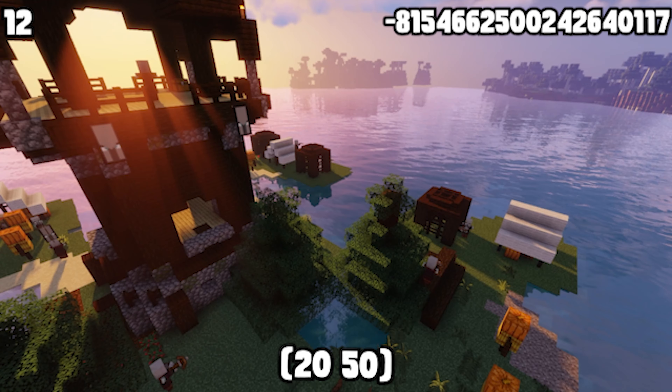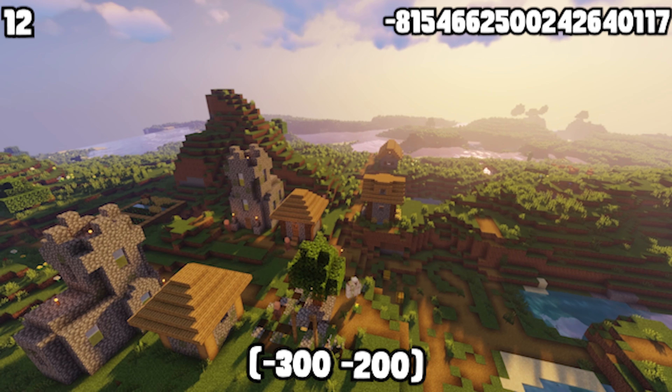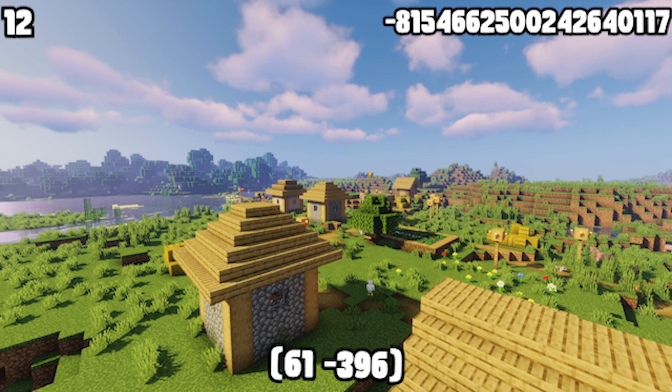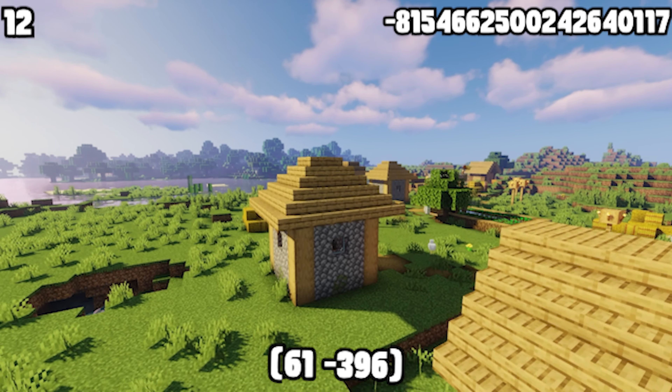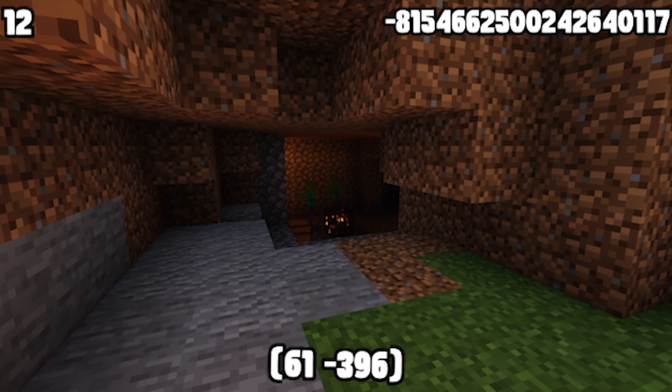Not only do you spawn directly next to a pillager outpost, but there are two villages super close by. The closest one isn't great, but the other one is kind of interesting — it's built directly on top of a zombie spawner, so you can make an XP farm super close to the surface.